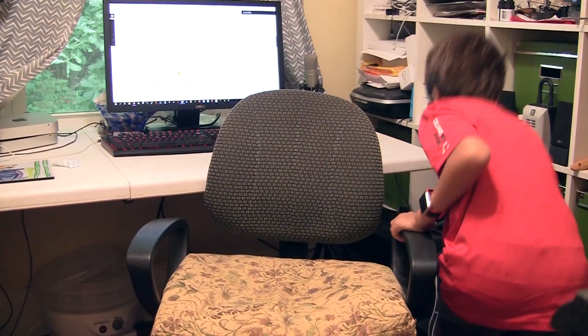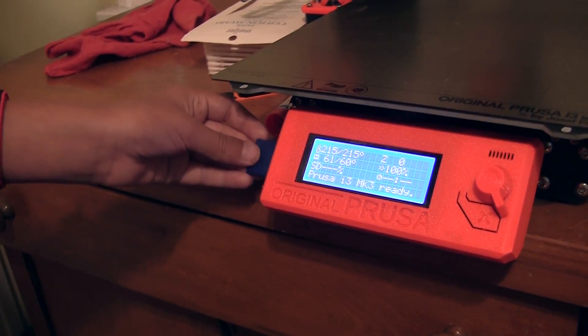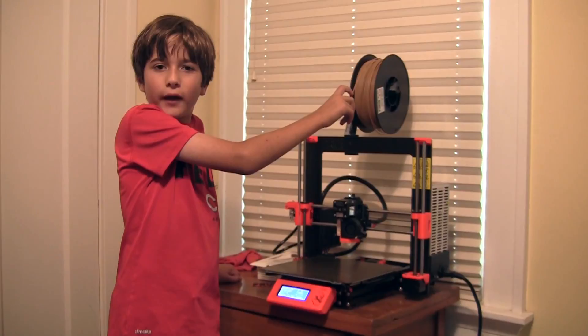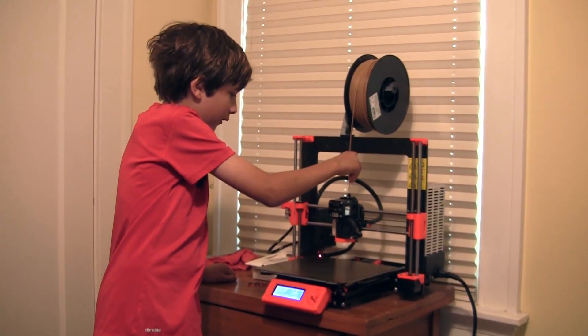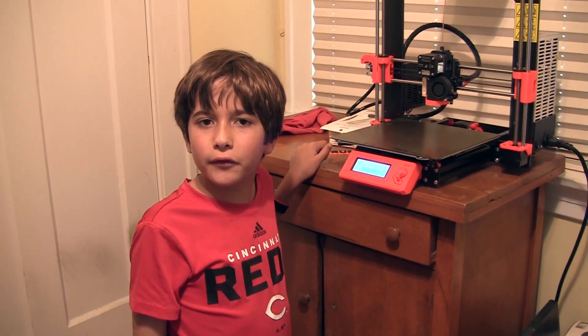I'm going to put the SD card into the 3D printer card slot. I preheated the 3D printer and I picked the light brown filament, so I'm going to put it in now.